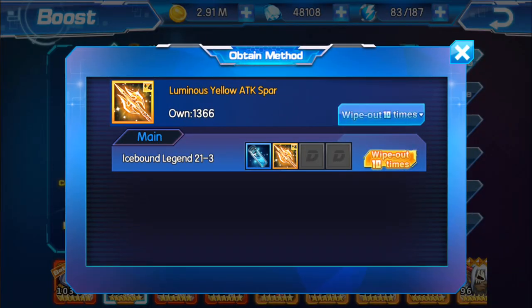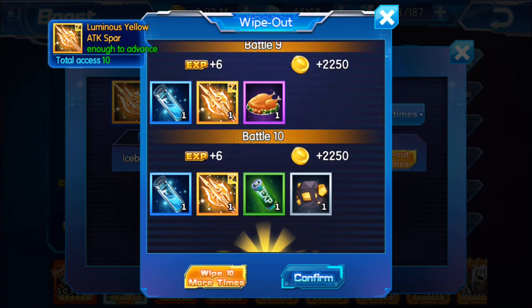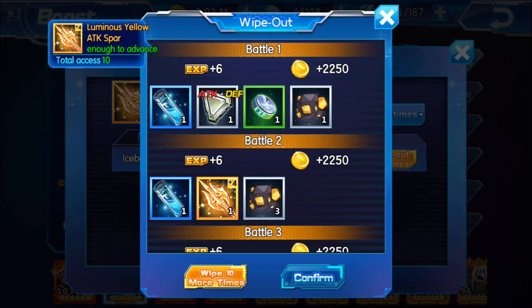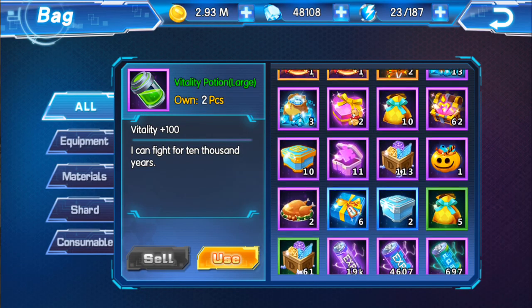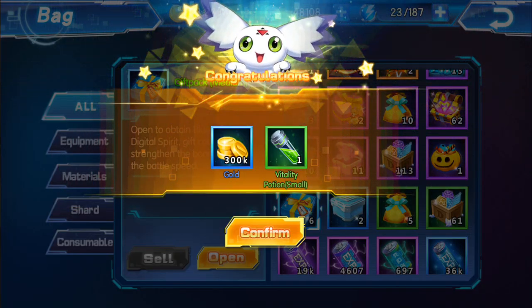So let's wipe it 10 times and see what we get. We got one here and we got another one over here — so I wiped 10 times and got two Thanksgiving Turkeys. Now I'm going to open two of them and see what we get: 300 gold and a white potion, which is not bad.